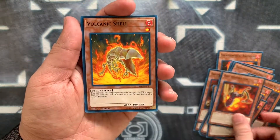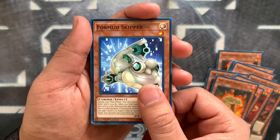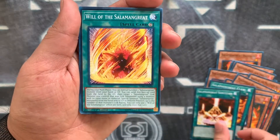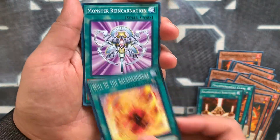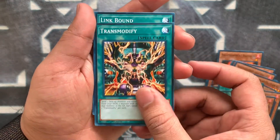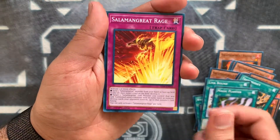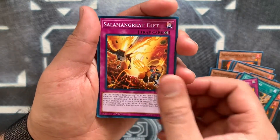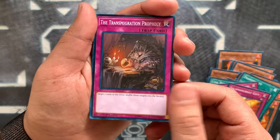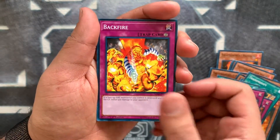Red Resonator, Volcanic Shell — comes with two Volcanic Shells — four Mud Skipper, Salamangreat Claw which isn't really used. Sanctuary is definitely used, it's your main field spell. Will is like your Soul Charge, Monster Reincarnation, Circle of the Fire Kings. Trans Modify is also a good reprint, Link Bound, Magic Planter good reprint. Salamangreat Rage — only comes with one Rage, one Gift, Trans Migration Prophecy — target two cards in the graveyard, shuffle those targets into the deck. Weird. Threatening Roar, decent reprint, Break Off Trap Hole, Backfire.